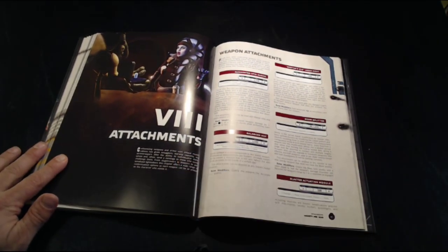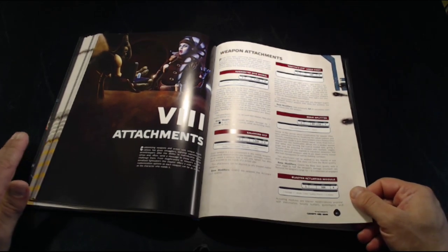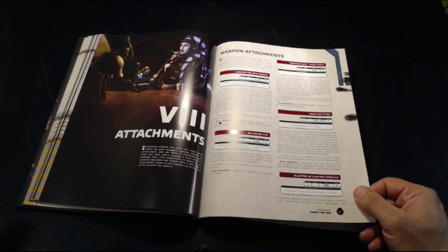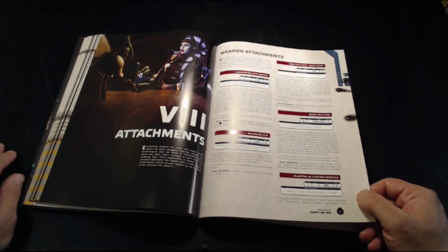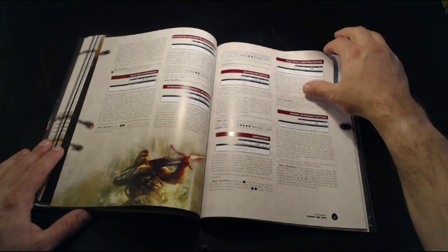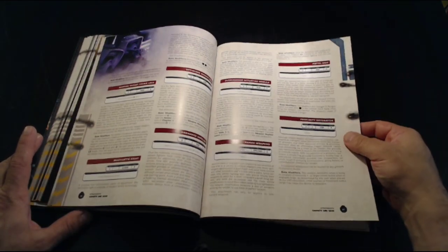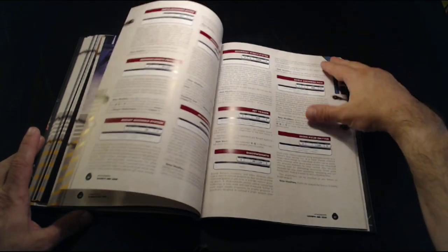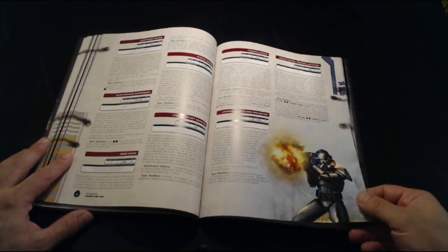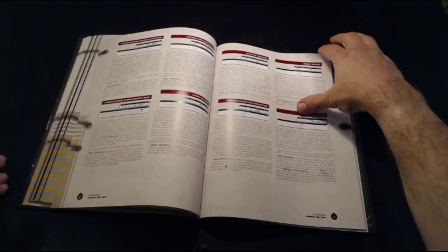Then we move into attachments — these are going to be like weapon attachments, things that you can put onto your guns. There are different barrels that'll make it have longer range and be more accurate, and things that will make the gun have less recoil and so on. This is a whole chapter on just various weapon attachments and what the actual attachment does. For example, if you have a longer barrel it might make the gun more accurate, which will let you roll blue dice when you make your attack with that weapon.